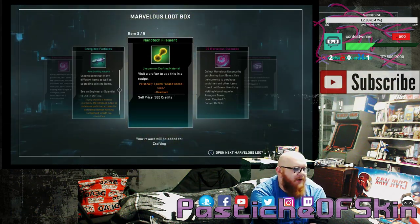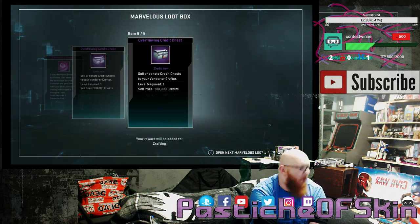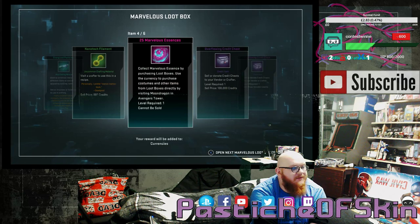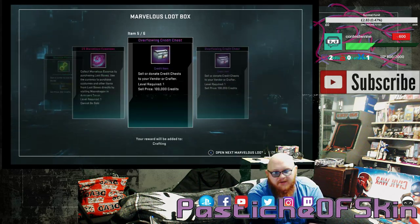Box 18: 4 Marvelous Essence, Energized Particles, Nanotech Filament, 25 Marvelous Essence, Overflowing Credit Chest, Overflowing Credit Chest. So that's 29 Marvelous Essence in a single box — it's as good as actually getting another duplicate costume at the normal vendor price. I'm not offended by that, because two of those and you've bought yourself a costume.